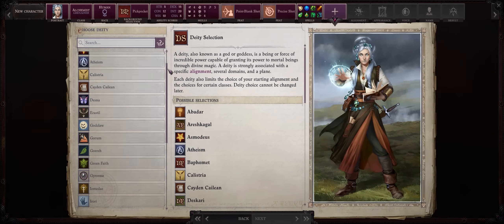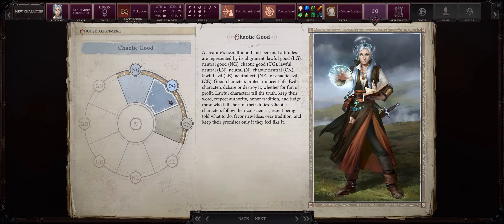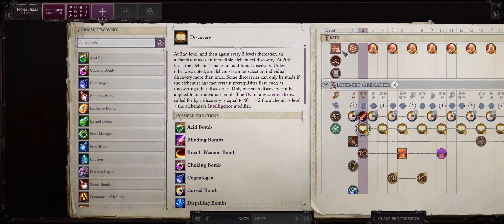For deity, at first we are going with Trickster, so any deity that allows chaotic alignments. But eventually as a legend you can be of any alignment — then either chaotic, good, or neutral. The build progression from level 2 to 20 is mostly simple; we are just going to be a grenadier here. For our level 2 discovery, we have two choices: Choking Bomb or Infusion.